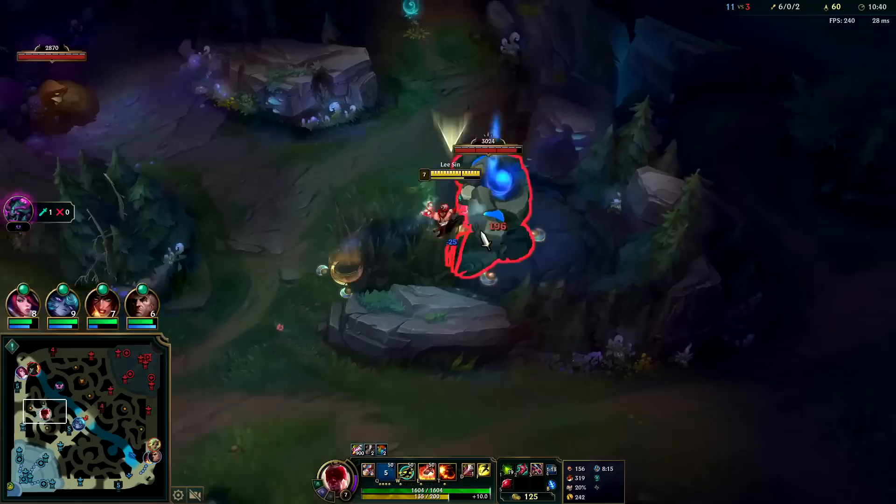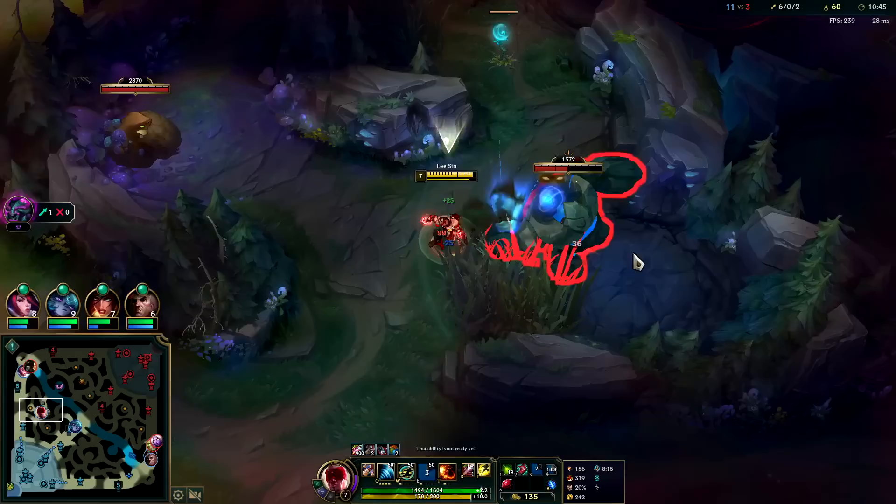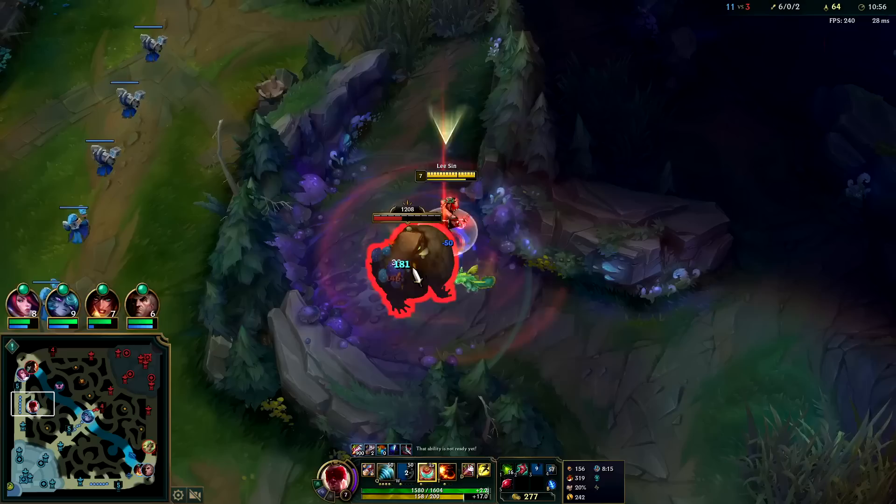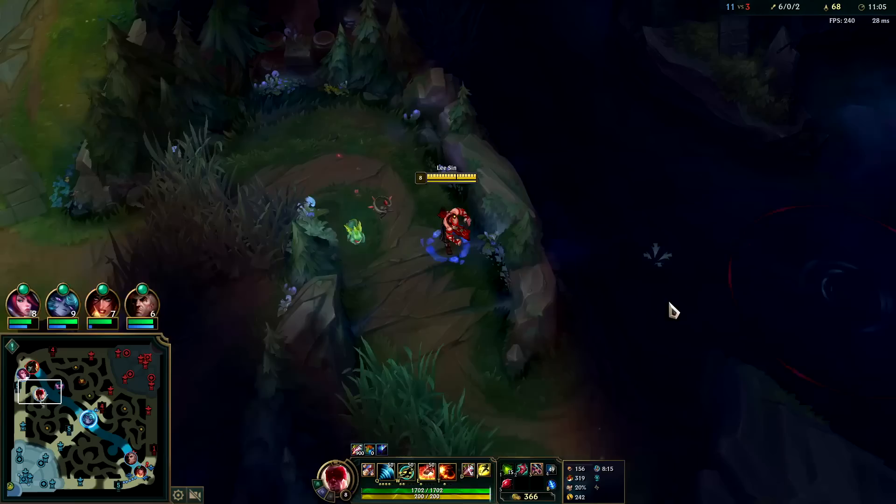You could make the argument for Merc Treads, but since I'm ahead, Lucid will be better. If you're not ahead or if you're really the only frontline on your team, then you're going to be going Plated Steelcaps or Mercs pretty much every time. Since I'm ahead and I have Swain to frontline with me, should be okay. If you're working as frontline — she's more of a split pusher though. Save Q2 for as long as possible.